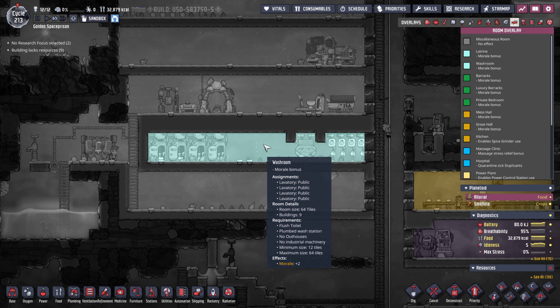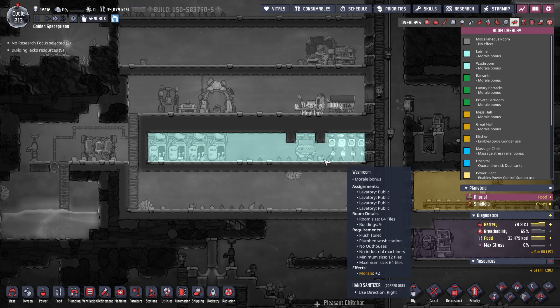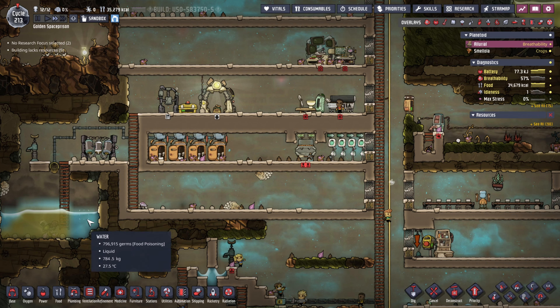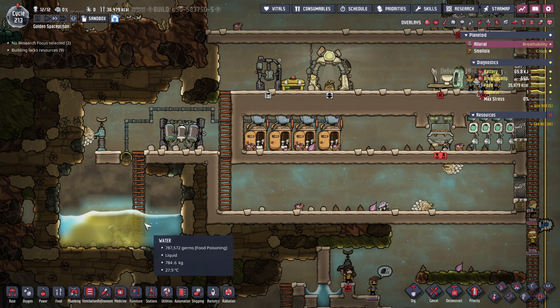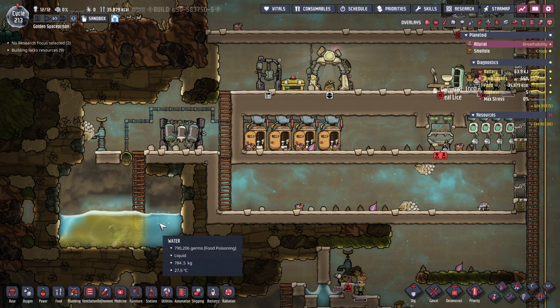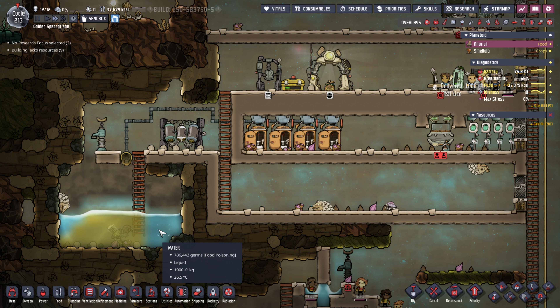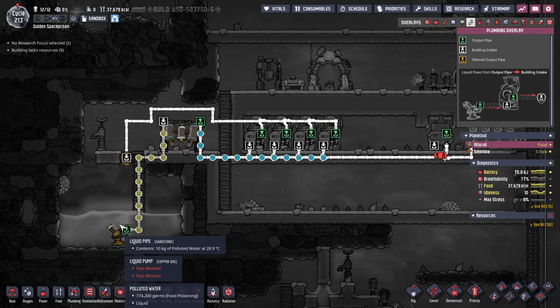If you want to make a washroom you have to make sure that it has a toilet, a wash station, no outhouses and no industrial machinery, and a maximum size of 64. The one I have here is a bit big — there's a lot of space — it's for future-proofing reasons and we're doing a little bit of experimenting, so at first look it might look a bit odd but I'll explain why later in the video.